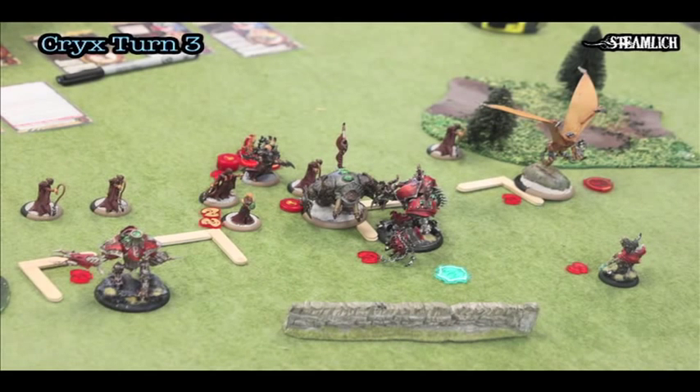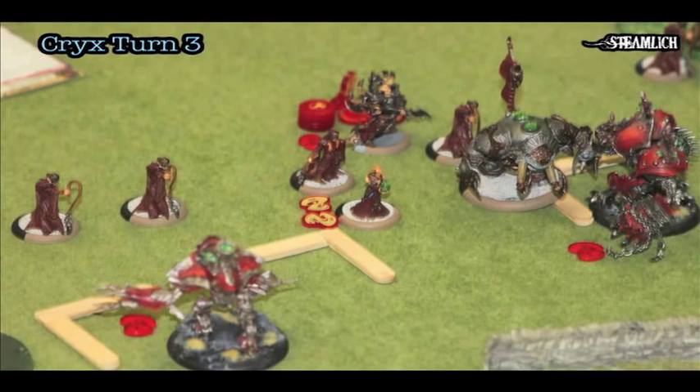Scar moves up seven inches and pops her feat, uses Perdition to kill a Pain Giver, which allows Deathjack to move up into a position to charge. Deathjack charges the Gladiator and leaves it with about two boxes. The Nightmare charges the Cannoneer, kills it, and scores a point in the left objective. So I now have one control point, and I need to score in the right objective to win — you need two points to win. All my models are untargetable for one round.